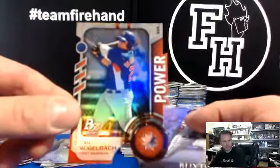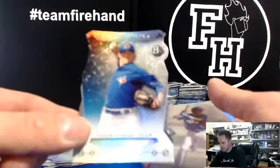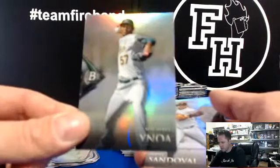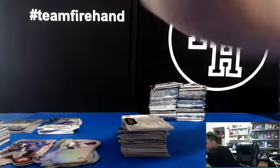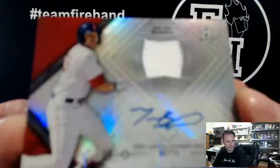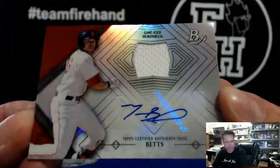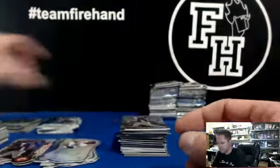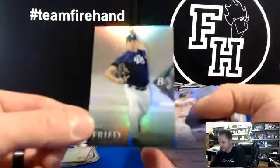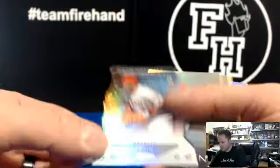Vogelbach power die-cut, Cubbies. Michael Franco Chrome, Phillies. Aaron Sanchez Blue Jays die-cut. Michael Inoa refractor, Athletics. Your autographed jersey is Mookie Betts for the Boston Red Sox — some Mookie! Flobie 2020's got Red Sox, Mookie Betts. Max Fried Padres refractor. Die-cut CJ Cron for the Angels.